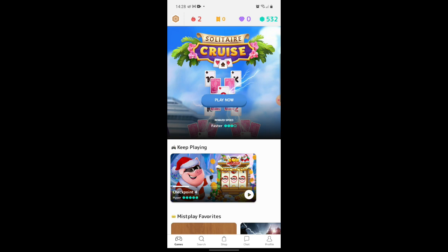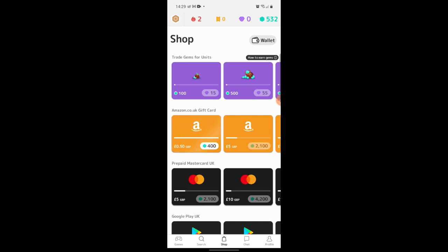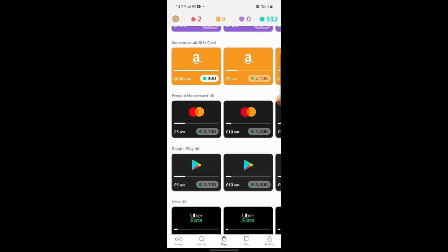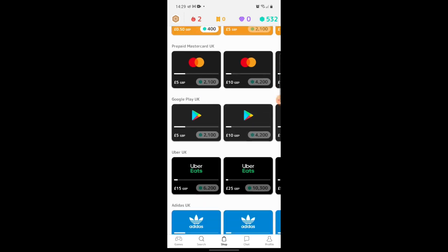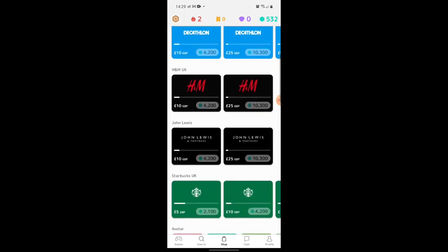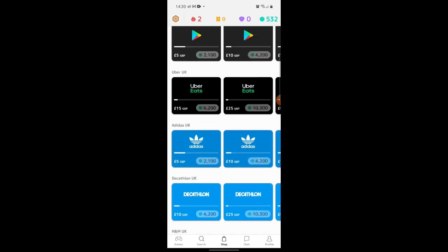I'm going to carry on doing this because I want to get to a point where I can actually draw out money and prove that we're drawing out money on this app. But today it's just a question of going over the app quickly. So when you have enough, just click on the Shop. This takes you to your shop area — you can trade gems for units, do Amazon gift cards starting from 400 points, prepaid MasterCard, Google Play, and also things like Uber, Adidas, Decathlon, H&M, John Lewis, and Starbucks. A few local UK firms you could redeem cash cards for as well.